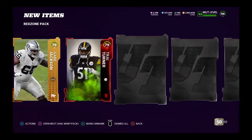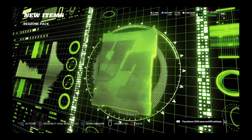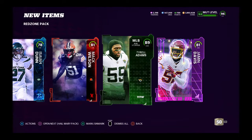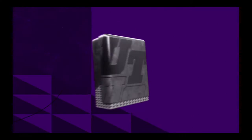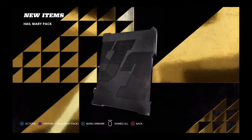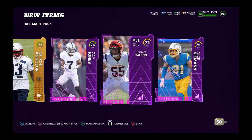We keep on going here. Nothing crazy in this second one — we go 90, 89 Davante Adams. I'll take that. Beautiful packs as the first two red zones. Then we're on the helmet packs, which usually suck. I'll just go quickly through those — pulled a 93 out of these ones.